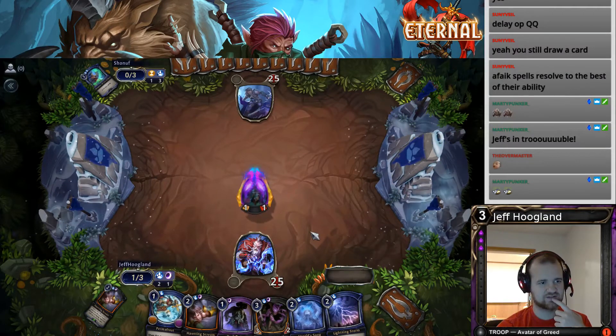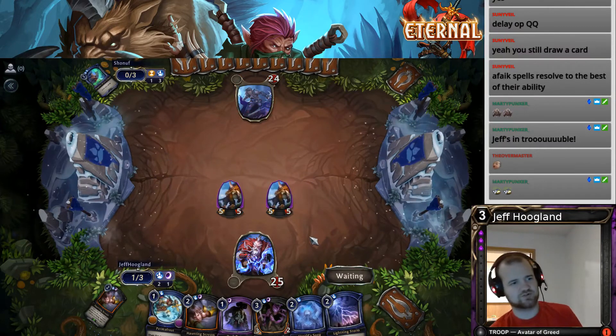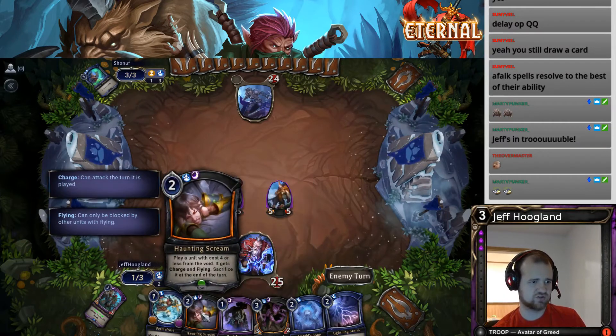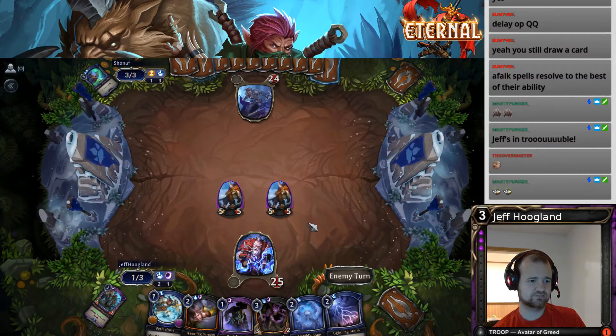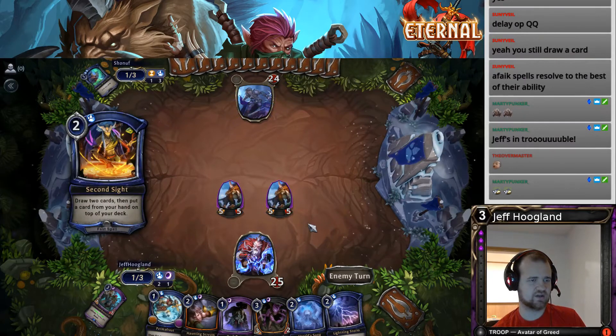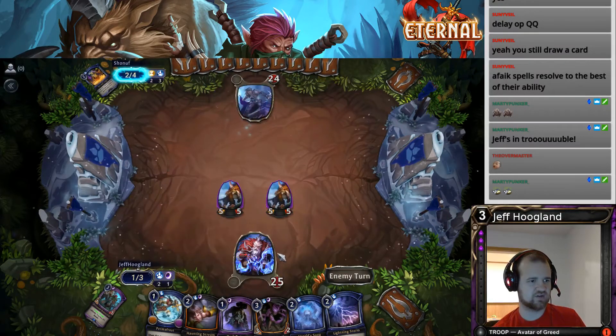Play this, attack. This puts two 5/5s into play and then it dies. Next turn we can Dark Return it and do it again, or just Haunting Scream it. Another thing we can do next turn: if we find a sigil that makes a temporary resource, we can Herald Song, ditch the Fanatic, and then Haunting Scream the Fanatic. That doesn't seem awful either.